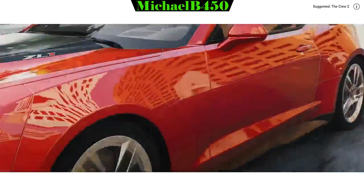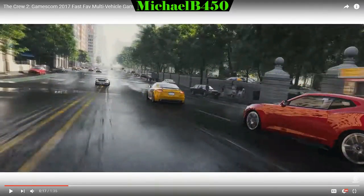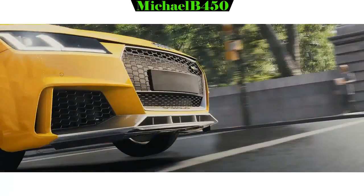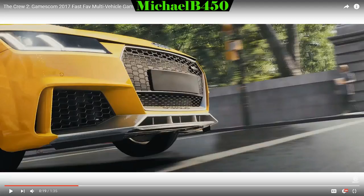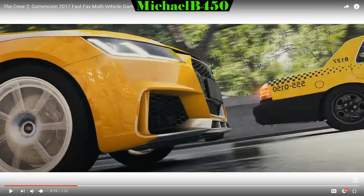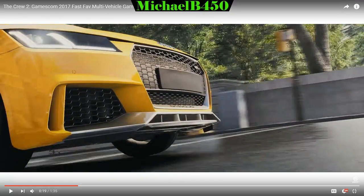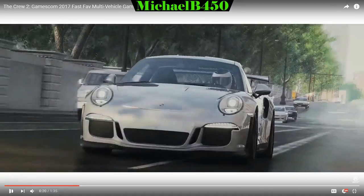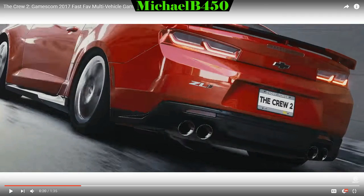There's the Camaro ZL1 again looking very nice. All three cars shown together — the Camaro ZL1 actually had a Gallardo-sounding engine, which was odd. The Audi TT RS looks absolutely amazing. Then there's the 911 GT3 RS with another driver wearing a helmet, and the Camaro ZL1 with a Crew 2 license plate.